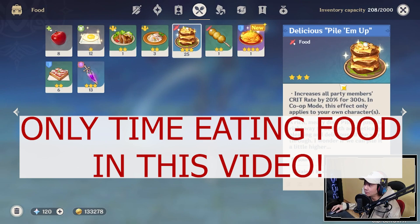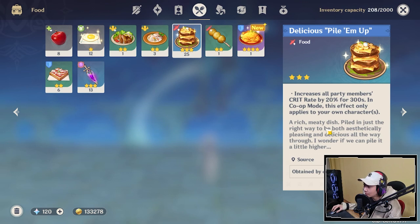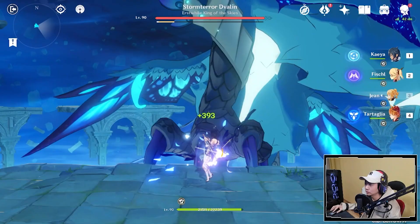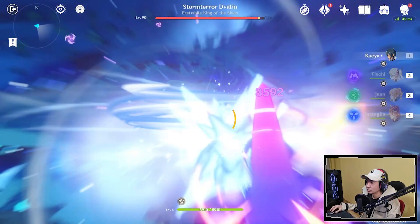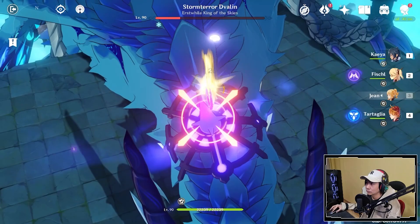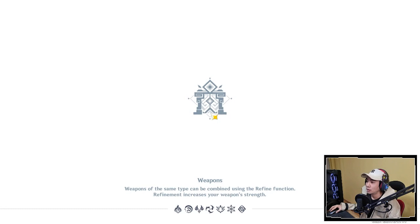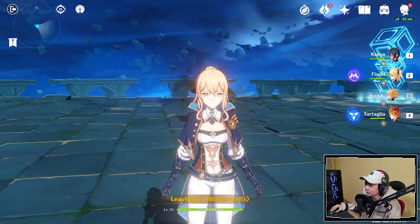I'm going to be eating Pile Them Up. It's a 3-star food. It's going to increase my Crit Rate so I'll be more consistent with damage. I'm going to be fighting Child without any food buff. Top tier waifu too.